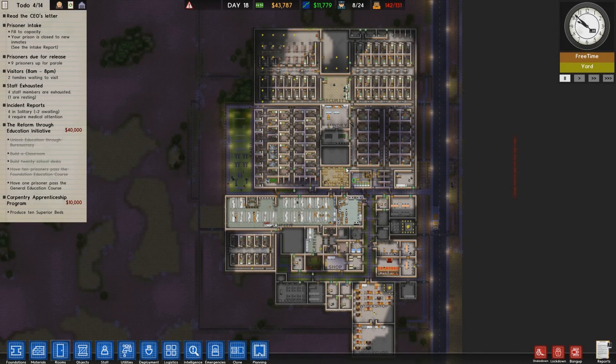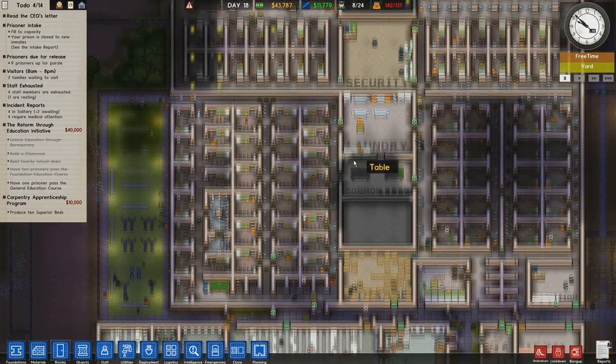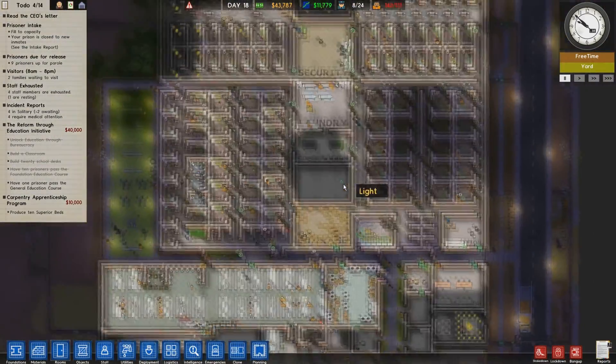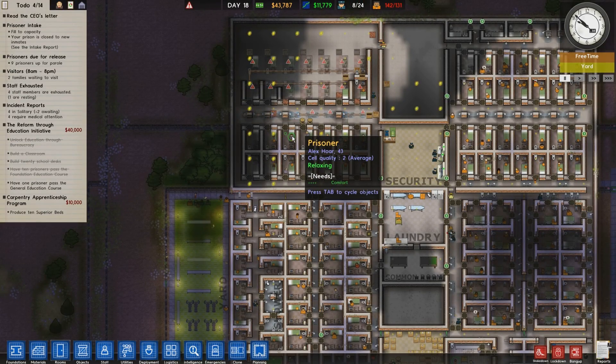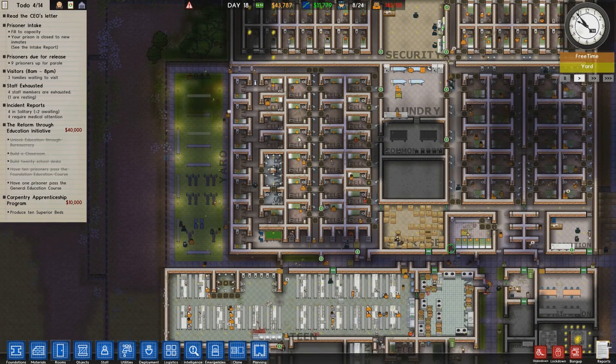Hey, this is Bug Powder Dust and this is episode 21 of our Let's Play Architects series. In the last episode we had a bunch of prisoners turn up who've been transferred from another prison. Most of them are languishing in the holding cell — we've managed to cram a few in but we weren't ready to open up the cell block, so that's a bit of a problem. Other than that, everything is kind of going right.